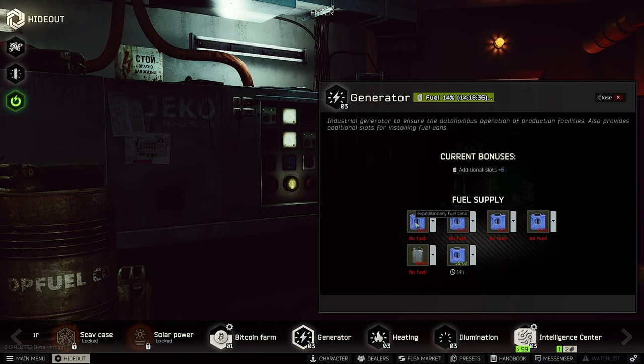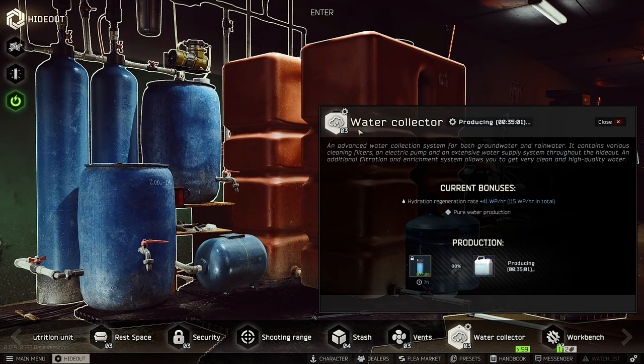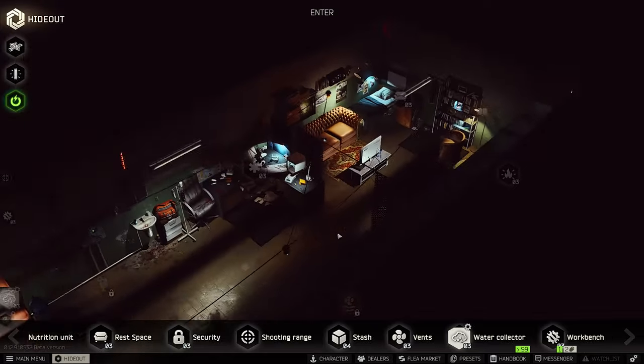For the generator, I stash different fuel tanks because even empty ones can be used as ingredients for crafts. The water collector is expensive to upgrade to Level 3, but if you have it there you can use your water filter to craft purified water, which sells for 150k. You can also make moonshine out of purified water.